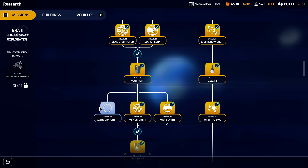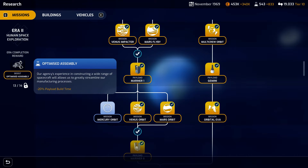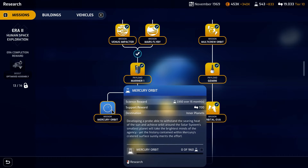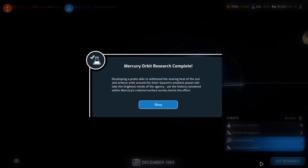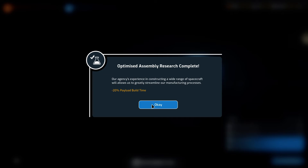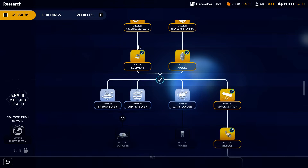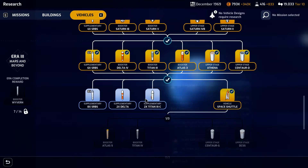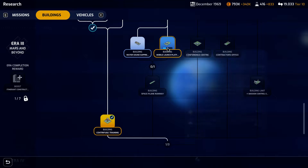If we complete the research for the Mercury orbit, that'll decrease our payload build time by 20%, which I think is worth it for only 960 science — we'll have that by next month anyway. Now since we completed that research, we have a minus 20% payload build time, and we can go ahead and continue researching the mobile launch platform.